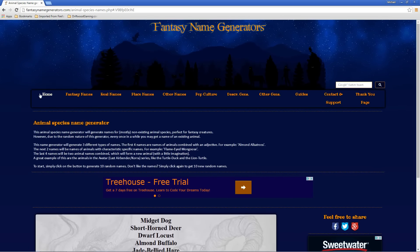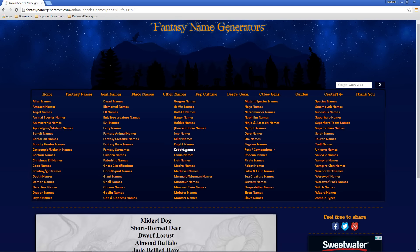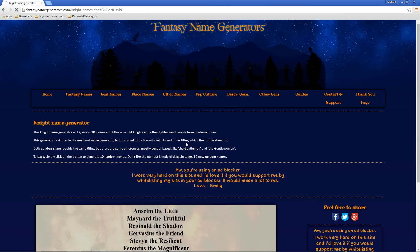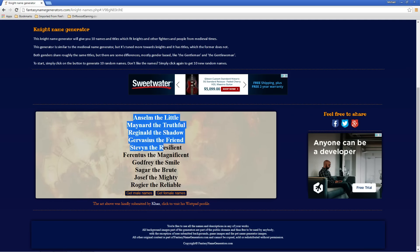So let's take a look at this. We've got our home here and we've got all kinds of different generators. I like to go to 'Other Names' and 'Fantasy Names.' We'll just select a few. So let's think — we've got our kingdom built but we need to think of a cool name for a knight. Just go to the knight generator and we've got all these names.